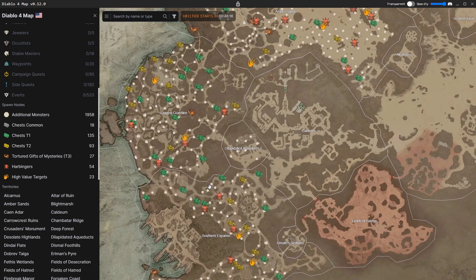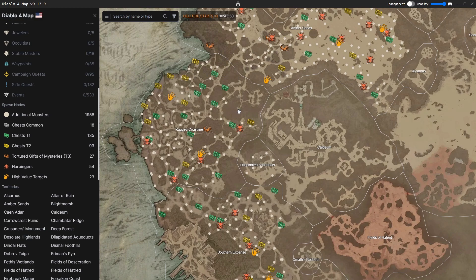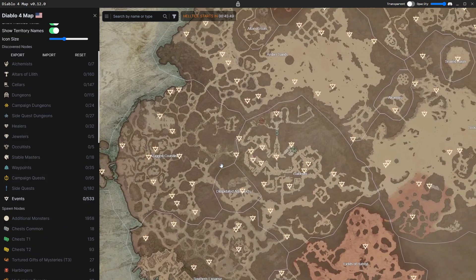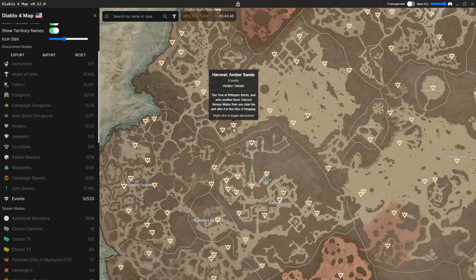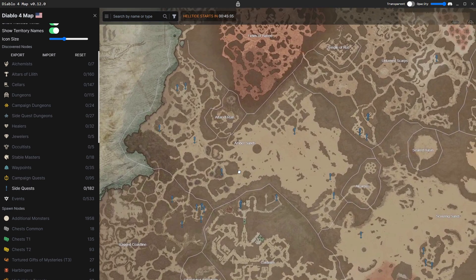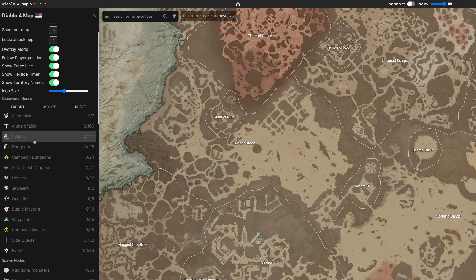Another cool feature is packs of mobs. If you run over to an area you'll see there's a pack of mobs here, and there, and there. When you're farming, you want to follow the map over high-density areas to see what's where instead of just running around trying to figure it out. You can also show events on the map — I've already tested this and there are actually events at the marked locations. Same with side quests and campaign quests — everything is right here for you.